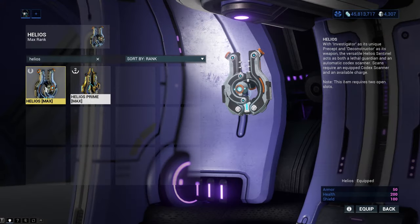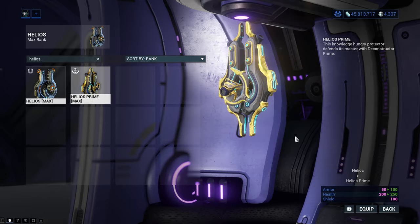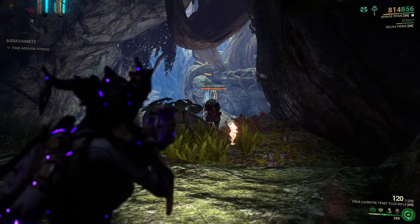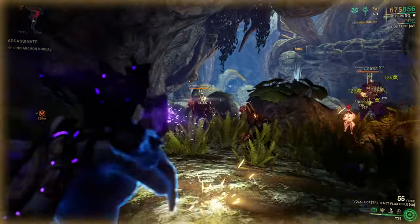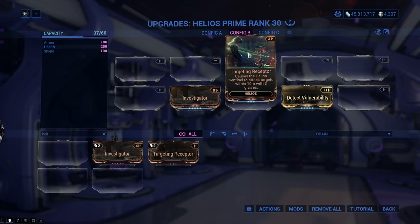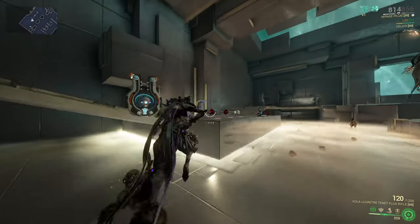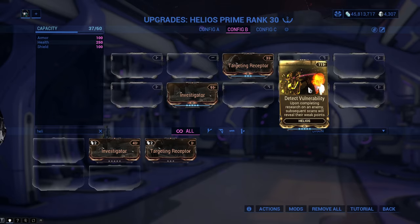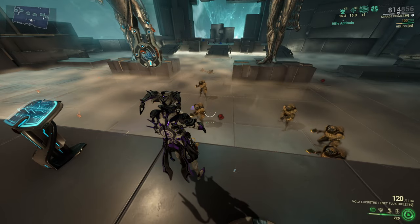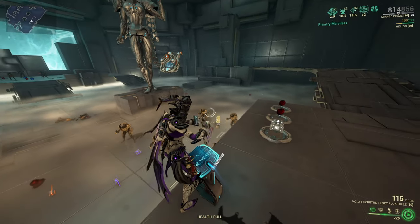Helios is an extremely nice sentinel to have. You can find it in the Corpus Energy Lab in your clan for the normal version, or get the prime version by cracking relics. Helios comes with two mods: Investigator, which allows your Helios to scan moving targets like enemies and get them into your codex — a godsend if you want to complete all the entries — and Targeting Receptor, which allows it to shoot three glaive-like projectiles at enemies dealing massive damage. You may also get the Detect Vulnerability mod from Cephalon Suda, which makes your Helios reveal enemy weak points so you can kill them more easily.